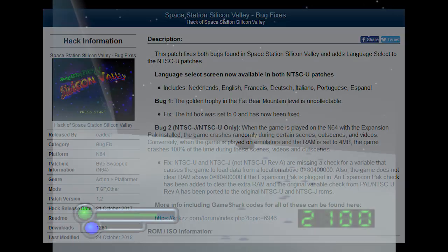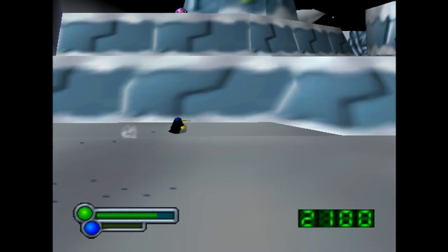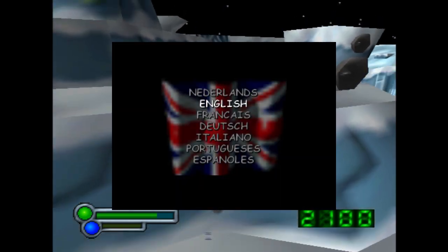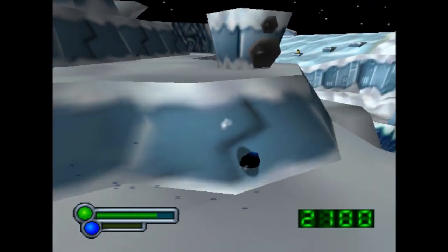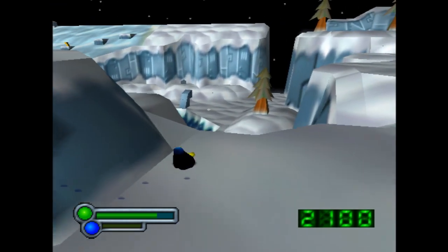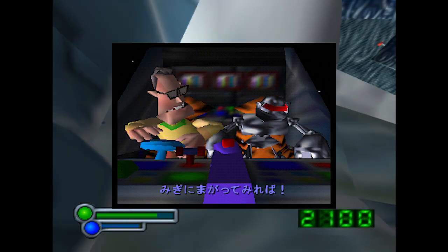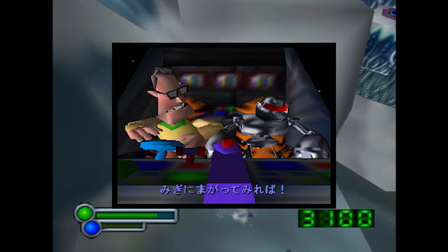Something I thought was pretty cool is there's a patch you can download by romhacking.net user Azidual which fixes both the trophy hitbox issue and the expansion pack issue, as well as including a language select screen for the NTSC version. Interestingly, despite the fact the game was only released in North America and Europe, there exists a completed Japanese translation of the game inaccessible on every copy, which can be activated with some simple GameShark codes.